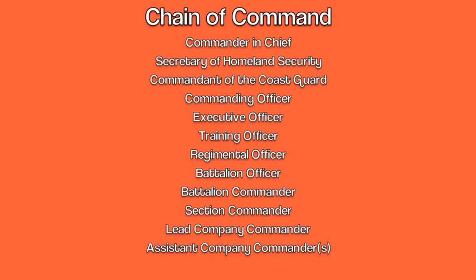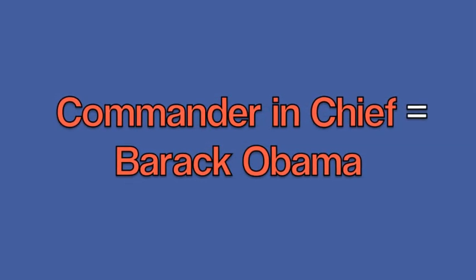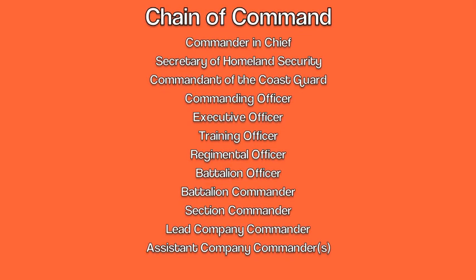In the Helmsman you'll find a page listing the chain of command. It will tell you that you have to know your chain of command when you get to Cape May — all of that is true. The part they fail to mention is that you not only have to know the list in order, but you also have to know who the actual people are. In other words, the Commander in Chief is Barack Obama — you have to know the actual person.